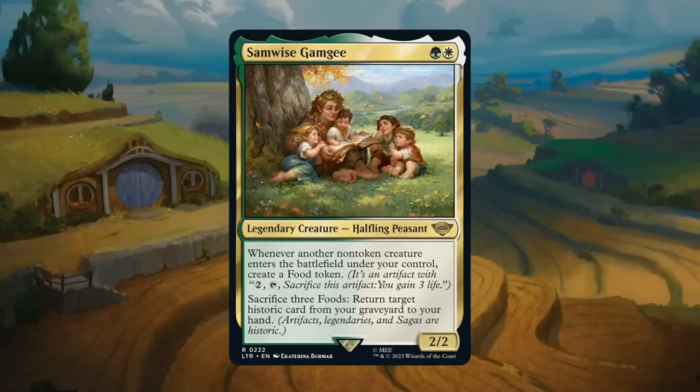Samwise Gamgee: a green-white 2-drop at rare, a 2/2 legendary halfling peasant. Whenever another non-token creature enters the battlefield under your control, create a food token. And for three food tokens you can sacrifice, return target Historic card from your graveyard to your hand — Historic includes artifacts, legendary creatures, legendary instants or sorceries, and Sagas. It doesn't really ask much of us: just play it and play creatures, and you'll end up with a nice stockpile of food tokens to gain life, trigger food payoffs, or get something back from the graveyard. Deserving of a B at the very least.